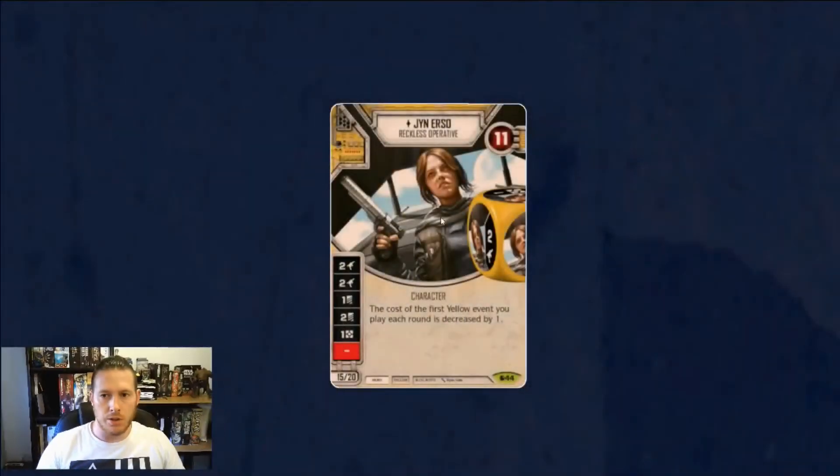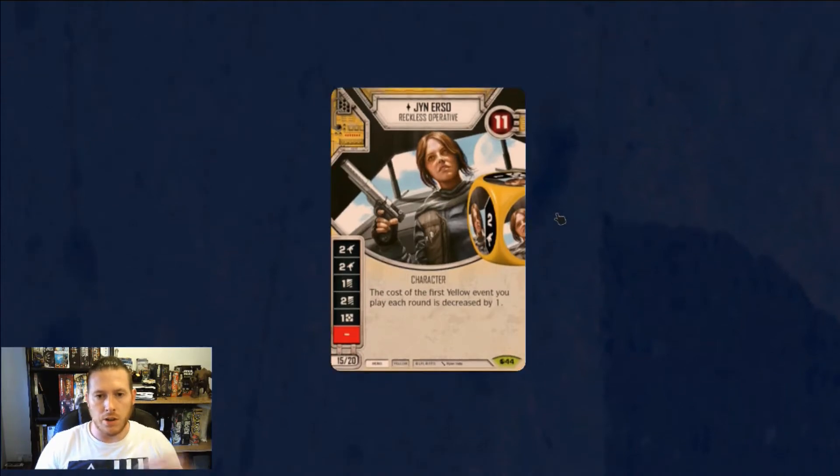Here she is in Old Hope. Let's have a look at these die sides to start with. What we see straight up is all black, so that's really solid. We've got two ranged, we've got a one discard and a two discard, and then we've got the resource side plus a blank. That's a very strong die, but of course everything's going to be evaluated in terms of the points.